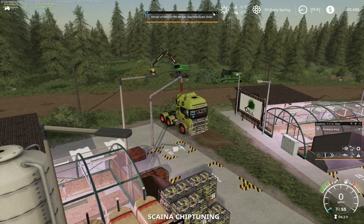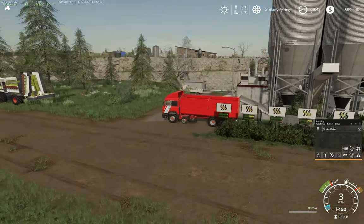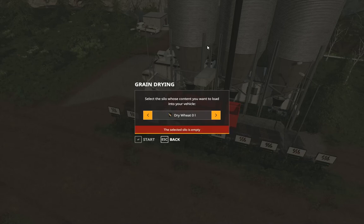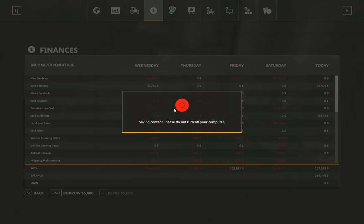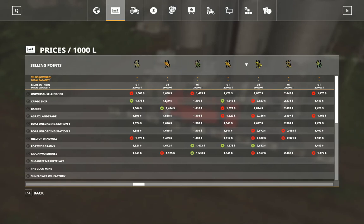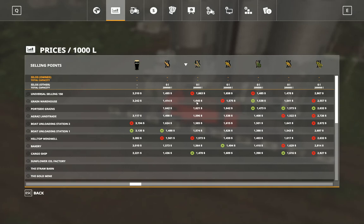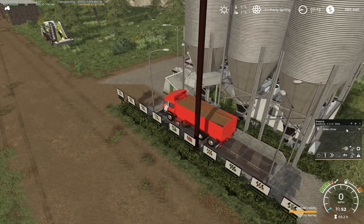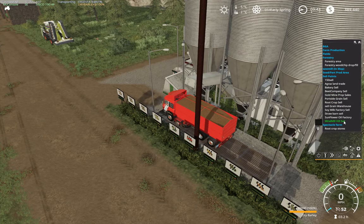What I've been doing is tasking this guy with selling off the rest of what we can here. So that's barley — dry barley's next. Let's see where we're getting the best price for that. So that's dry barley there, and the best price is the grain warehouse. I don't even know where that is. Do I have that in my cell? I don't. Where is the grain warehouse then?